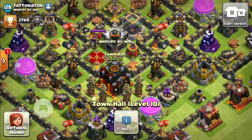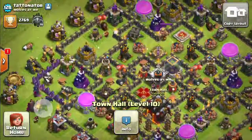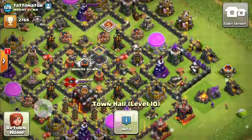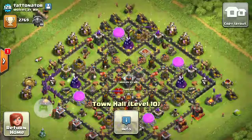You can see he's got his clan castle just there, which is upgraded. He's got his town hall level 10, and he's got all his Tesla towers, all his barracks, gold mines upgraded, and he's got his wizard towers. Yet again another fantastic base.